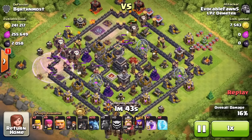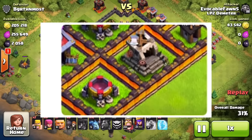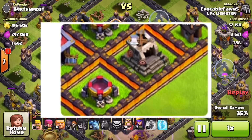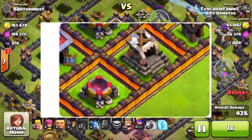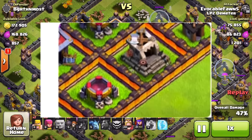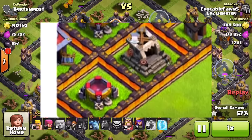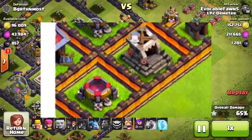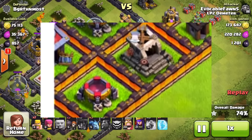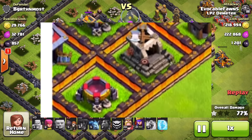Let's get into the leaked image that Supercell actually released by accident. They removed the picture a few minutes after posting it. This is a direct screenshot from clashofclans.com — they took it down since then, but they posted a few different updates of this picture. I'll show that in a few minutes, but first let's go over what's in this picture. I have proof of this and I'll show you that in just a few seconds.